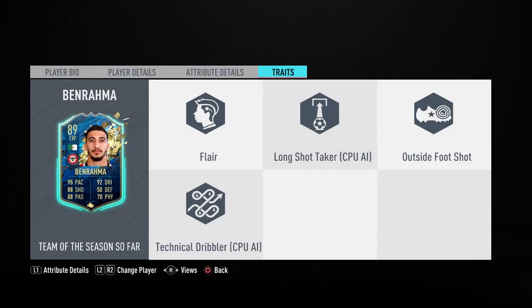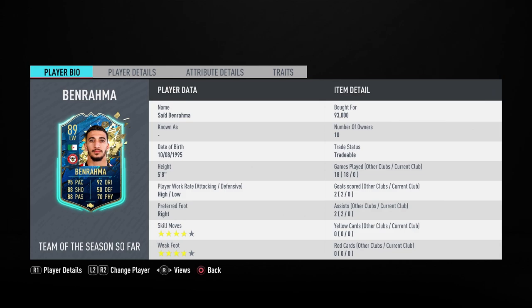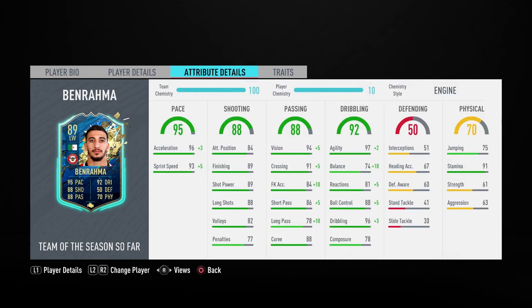Then we have Benrahma, also known as Benihana. He looks pretty good — 5'8, high-low work rates, 4-star/4-star, which is nice. He gets a team link to the Ollie Watkins SBC that was released yesterday, both around 100k. I don't really like doing those SBCs because you can't get those coins back if you don't like the card. He does have only 74 balance, which is why I've put on Engine to boost pace a little bit. He has 89 finishing, 89 shot power, 84 attack positioning — this guy would probably benefit most from Sniper, which I'll likely add if he doesn't perform well in the first game.